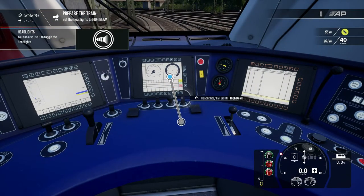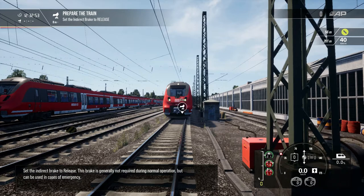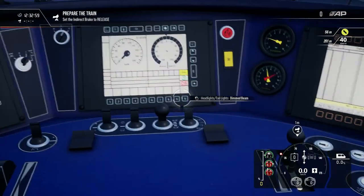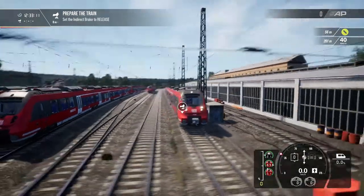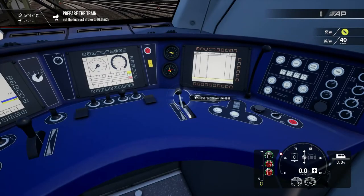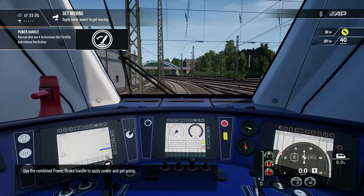It wants us to pop it on high beam. Set the indirect brake to release — this brake is generally not required during normal operation, but can be used in cases of emergency. High beam seems a little bit much — dimmed beam, we're going to have that on. Marker lights — I feel a bit weird leaving them on. Dimmed beam seems, for the daytime, an acceptable choice. Finally, disengage the parking brake. Use the combined power brake handle to apply power and get going.